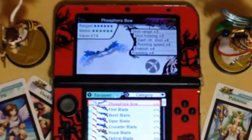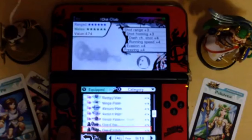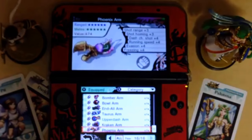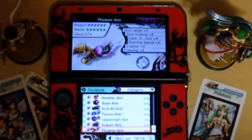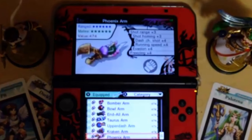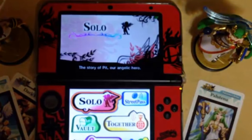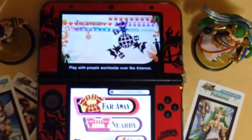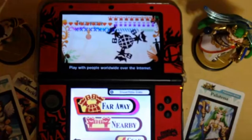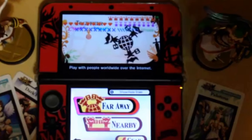Next I'll show you the weapons. I have every single weapon in the game. Every weapon has a value of 474, range and melee is at six stars, with shot range +3, shot homing +3, dash charge +4, running speed +4, evasion +4, and freezing +4. I consulted with a pro and he said that really powerful weapons in the game actually play out like base weapons - around 100 weapon value - because the powers don't actually work out the same way. It looks good but it's not that impactful.